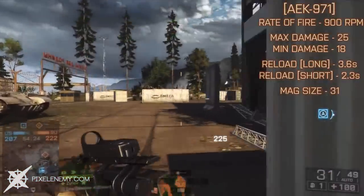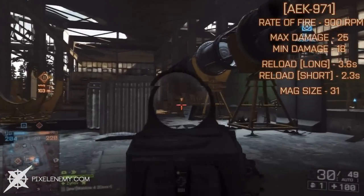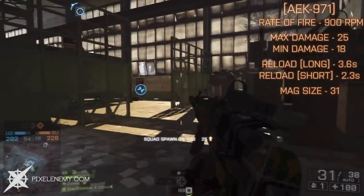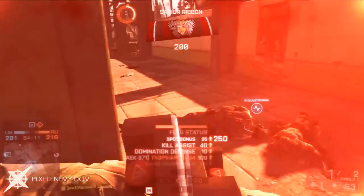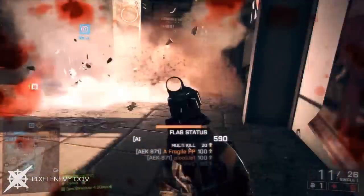Starting off, it has a lightning fast 900 rounds per minute rate of fire, which is pretty comparable to the FAMAS's 1000 rounds per minute rate of fire. In order to get the full benefits of this weapon's super fast rate of fire, I suggest playing close quarter game modes, because you won't have to burst fire at enemies 40 to 50 meters away.